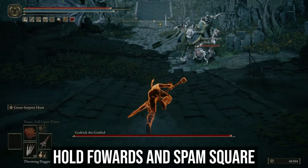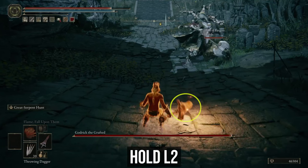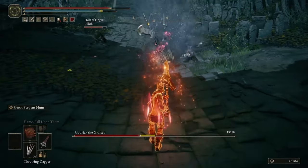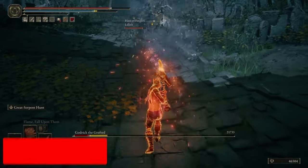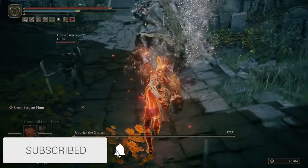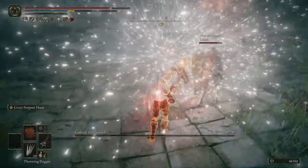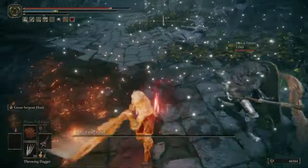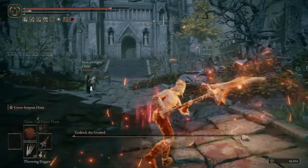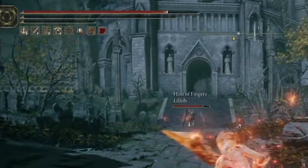Once your stamina is depleted, keep holding forward and spam Square — this is the button to use your throwing daggers. Then, as you see this animation, immediately hold L2. The timing with holding L2 at the right moment is definitely where you'll struggle the most, but I promise you it is doable. It took me around an hour to master this glitch. From here, keep holding L2 and you now have a deadly weapon that will shred anyone in literal seconds if they get too close. Even though it begins to drain your stamina and your FP, it will keep going once they are depleted.